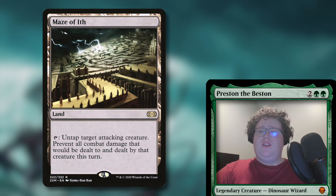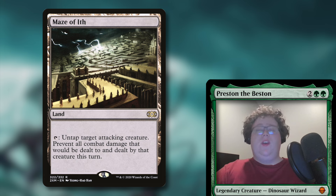Our final utility land I wanted to cover, and one last piece of protection, is Maze of Ith — it untaps target attacking creature and prevents all combat damage that would be dealt to and by that creature this turn. So if we need to, we can use it on an opponent's creature to keep our life total up, or we can protect one of our creatures if someone had a combat trick we weren't expecting. Very good card defensively and offensively, and just really good to have in the deck.